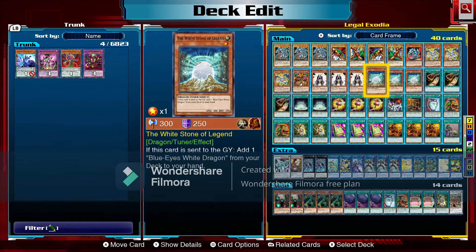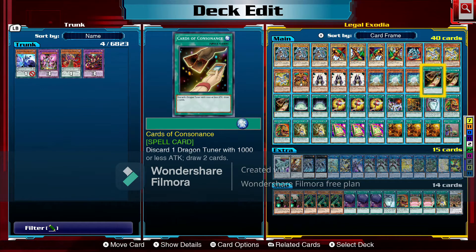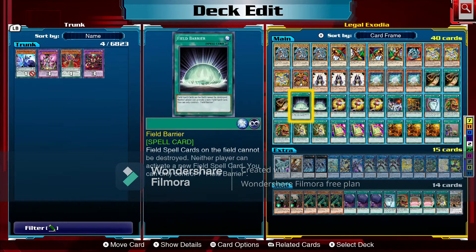We're running three White Stone of Legends. When this card is sent to the graveyard you can add a Blue-Eyes White Dragon from your deck to your hand — great deck thinning. Next we have Cards of Consonance: you discard a dragon tuner with 1000 or less attack and draw some cards. This can be used with White Stone or Debris Dragon. We're running three of those.